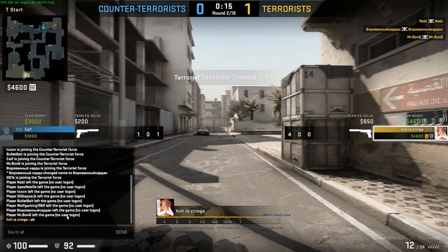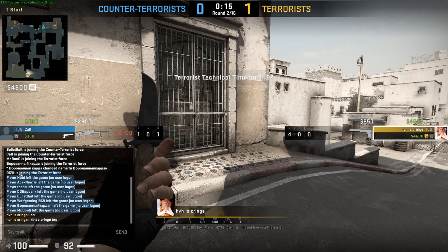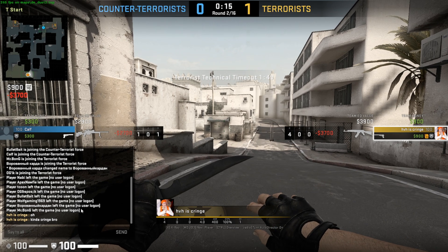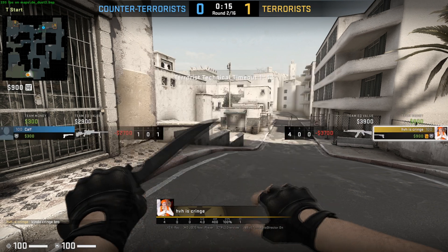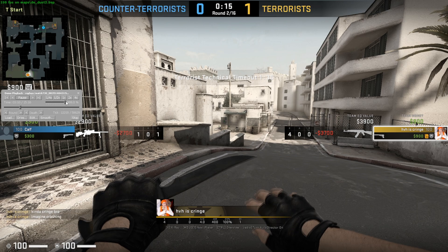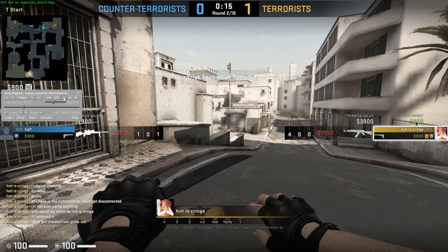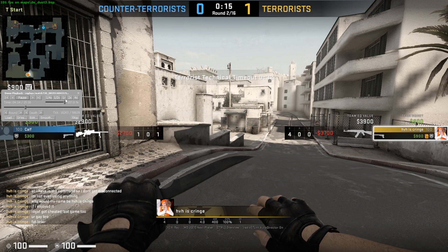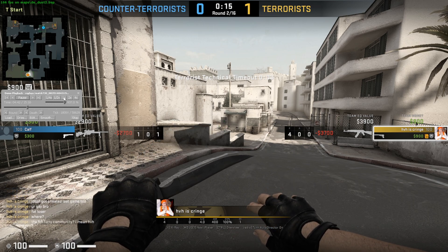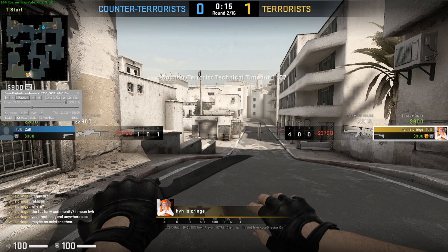So you saw what just happened — all these people left because 30 minutes passed since he crashed the server. It took like 15 to 30 minutes for the server to come back up, but the demo doesn't show that. Literally everyone is gone besides me and him. I can't unmute him because he's auto-muted by the game. He's obviously cheating too — he's already Global Elite. What's the point of continuing to do this when you're already Global Elite? He's basically calling me a cheater and I'm just calling him names.